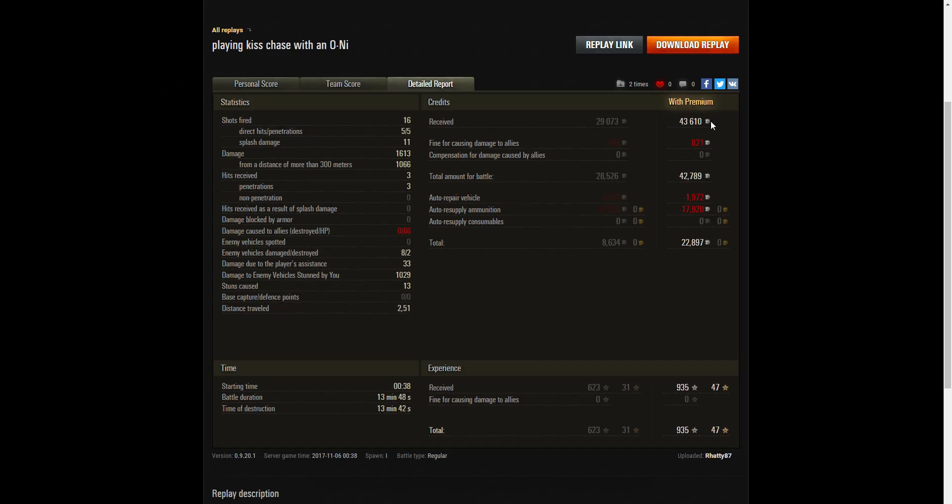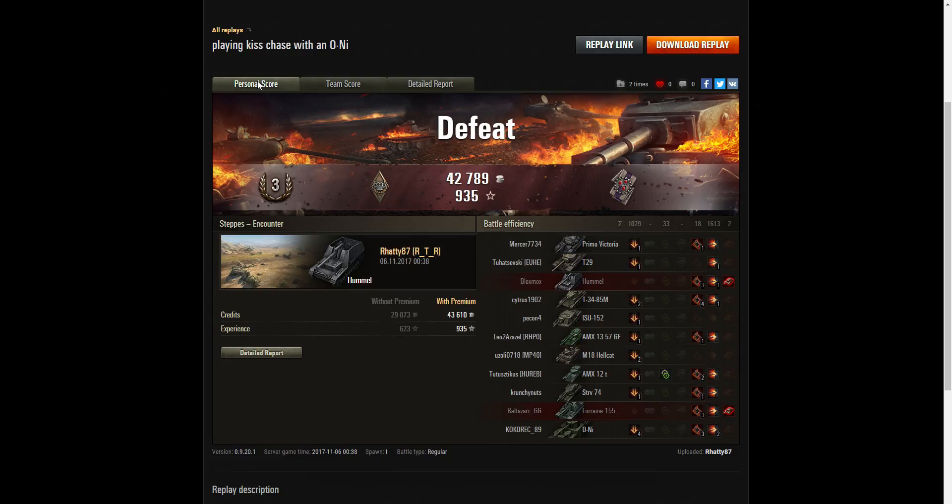He did stun assistance of 1029 and caused 13 stuns. On a premium account he earned 43,610 credits, but lost some due to a fine on the 1357, leaving 42,789. After repair and ammunition resupply he took away 22,897 credits and earned 935 XP on a premium account. Well done Ratty — it was a good try. I did think you were going to do it, but unfortunately it was not to be. If you enjoyed this replay, please give a like and subscribe to the channel.